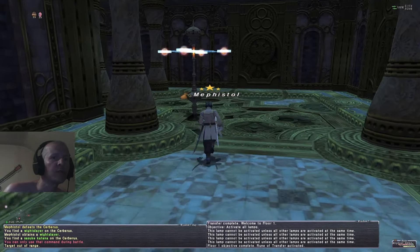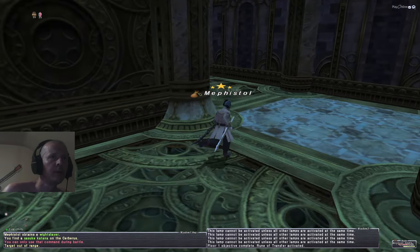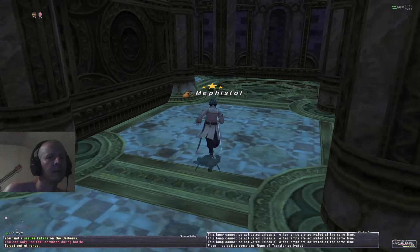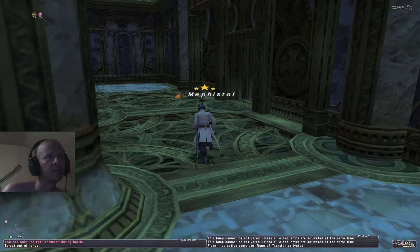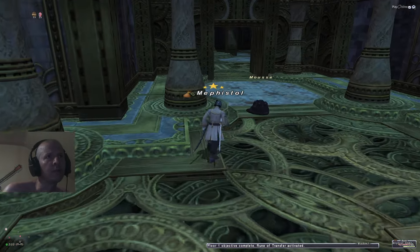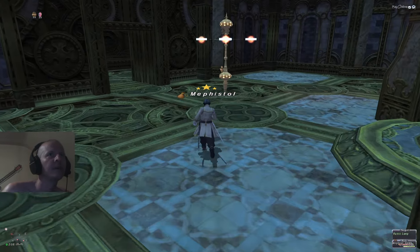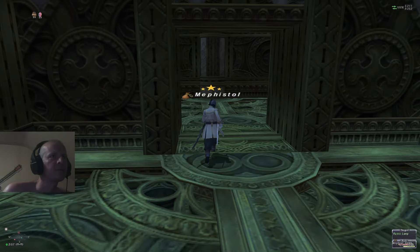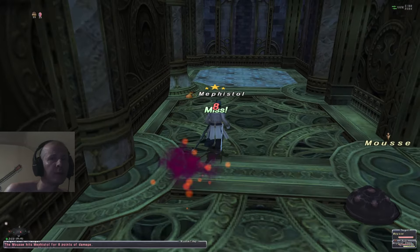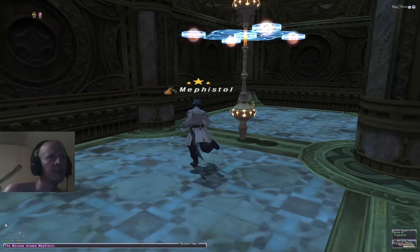Floor one objective complete. It says floor one, but we're really on floor 101. But we just head on back through. Got to kind of pay attention — north, south, east, west, up, down, left, right, whichever way you're coming through from the room. And I think I went the opposite way. There we go. So that's our other lamp we hit. Head back in here to the room.